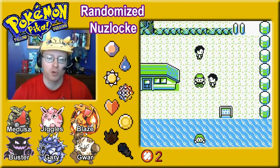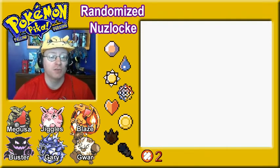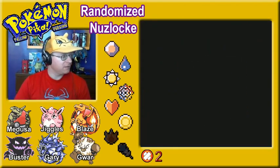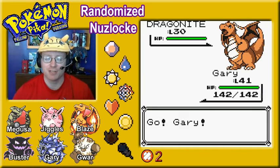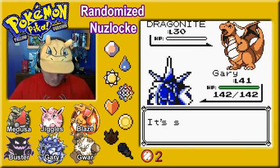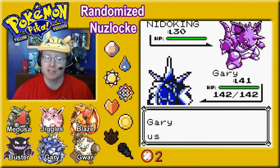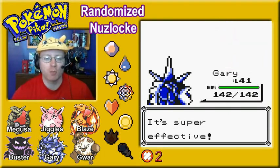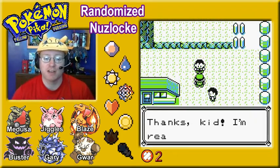Watch out for Tentacool — those things will sting you. Gary is next to level up, so we're bringing Gary into the water. Taking on this trainer first — two Pokemon, nothing crazy. Dragonite! Normally I'd worry, but I've got Blizzard. Goodbye — no way you're taking that. Nice thing about the Pokemon Go update: they've increased super effectiveness and decreased not-very-effective damage. My Sneasel was taking so much less damage from Espeon's Psychic despite a 1500 CP difference.